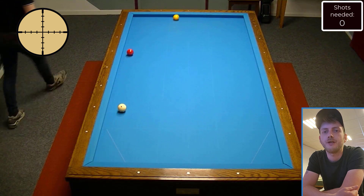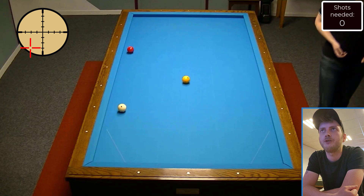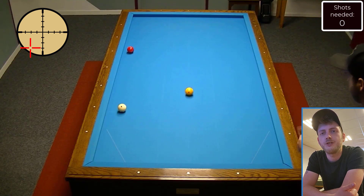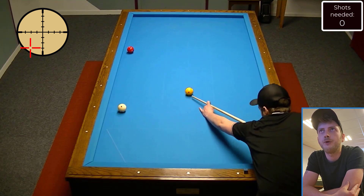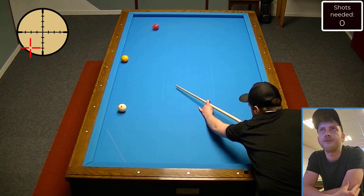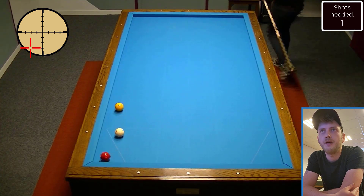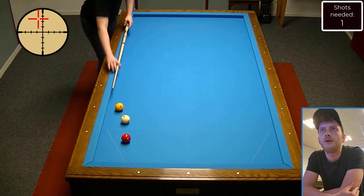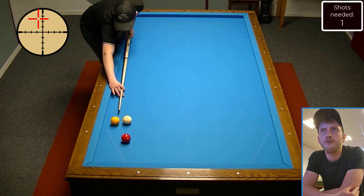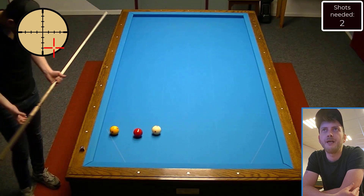Trying to get a different position every time I do this practice, because I want to make sure that it doesn't matter which position I'll get from my opponent — I still have the confidence to play one inning. And this training is pretty good to get that confidence. Nice shot right here — a lot of draw on the cue ball, left English, to get a good line on the red ball as well, which I do right here. Maybe a bit too much speed, but I get a good position. A two cushion shot, little left English, and I play them behind each other.